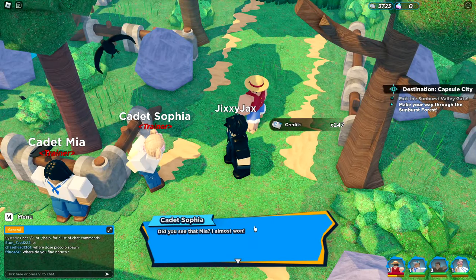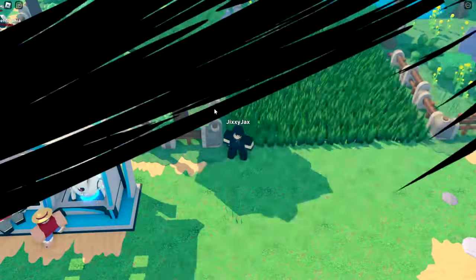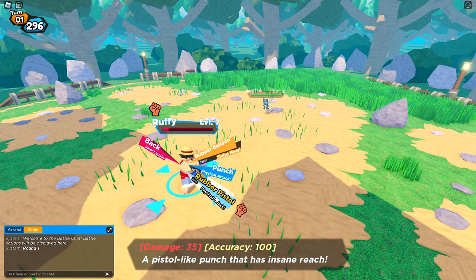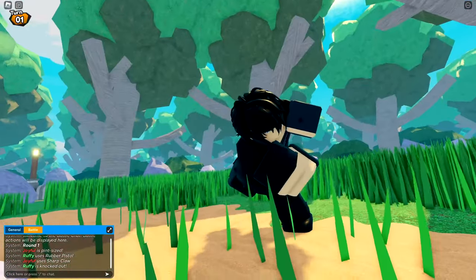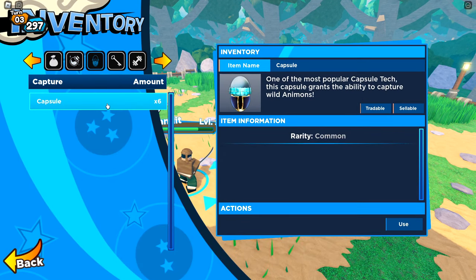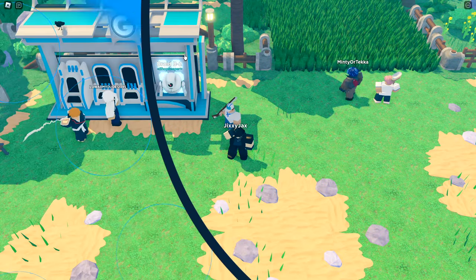Even champions face setbacks — but I didn't have a setback. We have a new unit — Joyful. We have to defeat it. Let's use Rubber Pistol — 100 accuracy — it missed! Luffy's dead. Bandit, it's up to you — sacrifice yourself for the cause. Joyful, surrender to the cause. Welcome to the team! Joyful has pint size — hard to hit, physicals always have a 50% chance to miss.